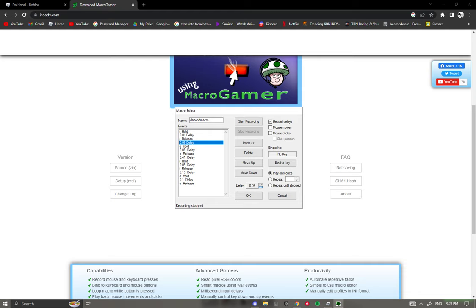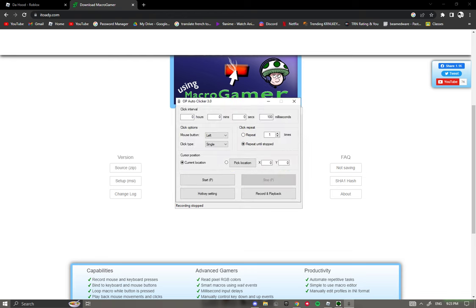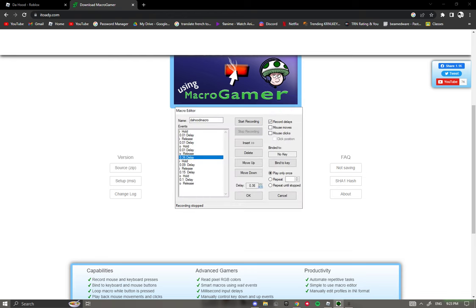Setting the delays to 0.01 enables you to get the fastest macro you could possibly get. For the bigger list, I'm gonna use an auto-clicker to speed this up because I know you guys don't want to watch me click buttons the whole time. Just set every single one to 0.01 — this is important, you cannot miss this.